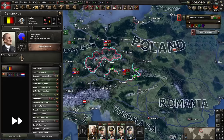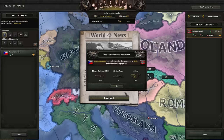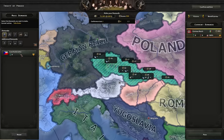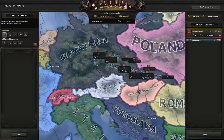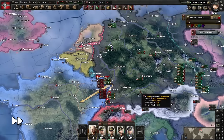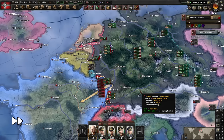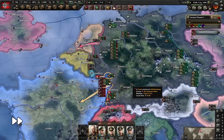After the justification against the Netherlands finishes, we start another one against Belgium. Shortly after, Czechoslovakia surrenders and since they aren't in any faction, we get a peace conference right away. As usual, we just annex everything. Our main army is now going to take care of Belgium, while the other one will have to hold our territory to the east against Romania and later Poland.